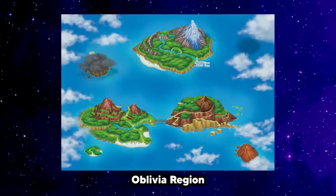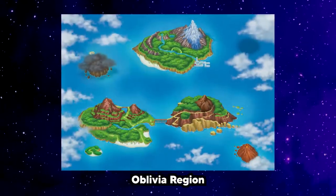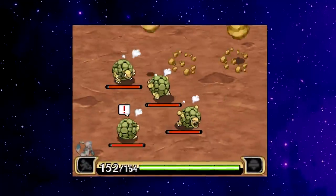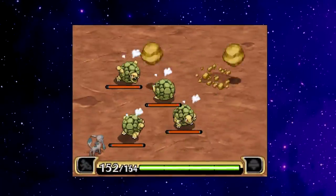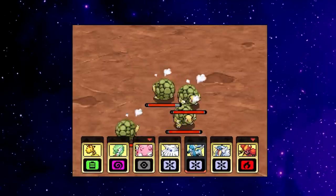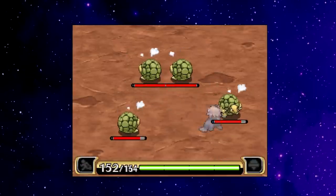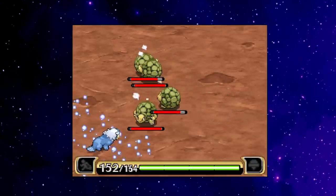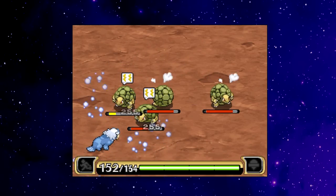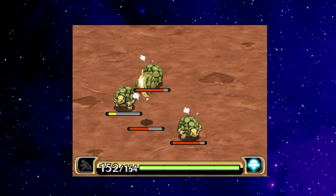Guardian Signs takes us to a new region in the Pokémon universe, bringing us to the archipelagic region of Oblivia. While the capture and target clear systems remain the same as Shadows of Almia, Guardian Signs improves on the game's assist mechanics — we now have the freedom to place helping Pokémon where we want, and they only leave the party if they get damaged during the assist. Honestly, one of the best improvements to the series, saving us the time of capturing assist Pokémon over and over again after every use.